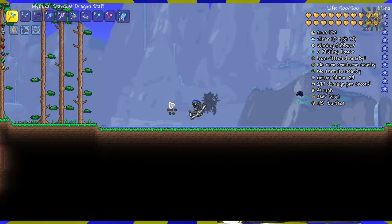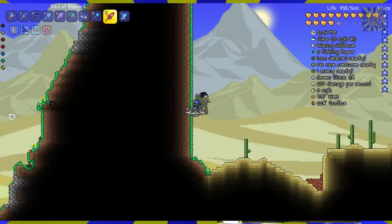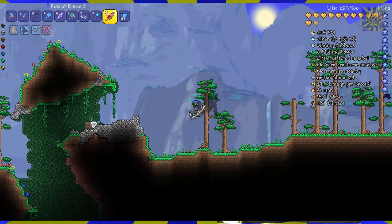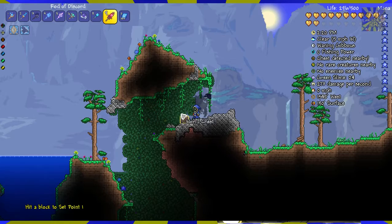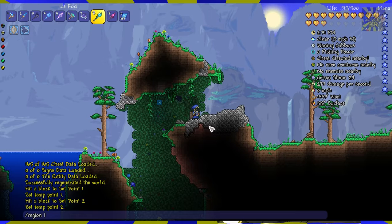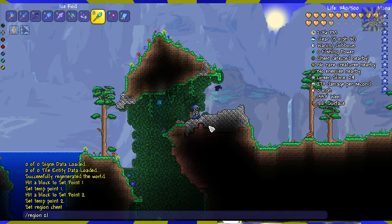We can test this right now. If we go back to that chest, let's go ahead and protect this region with region set 1, put it over here, region set 2, put it here, and say region define chest. Then region Z chest 100.